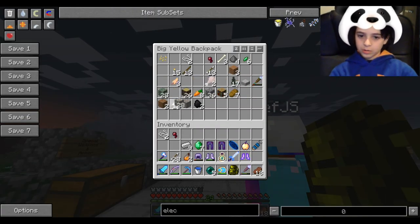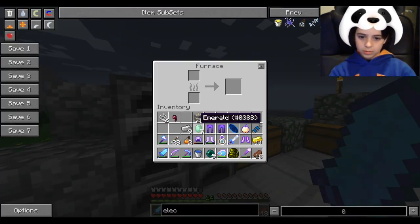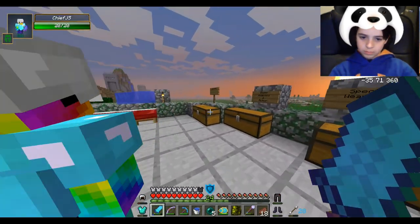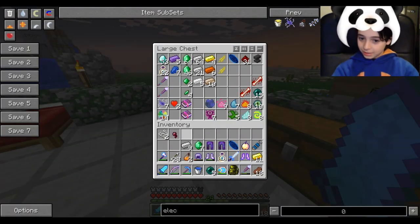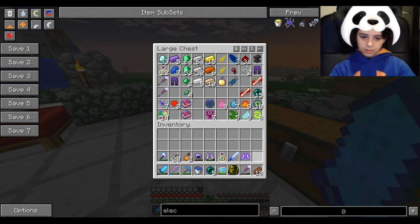I'm going to dump it all on the valuable chest. We'll clean up later — just leave it! Just dump it all, we'll clean up later. In one chest? Yeah, who cares? We'll clean up later. Keep what you need, and that's it.